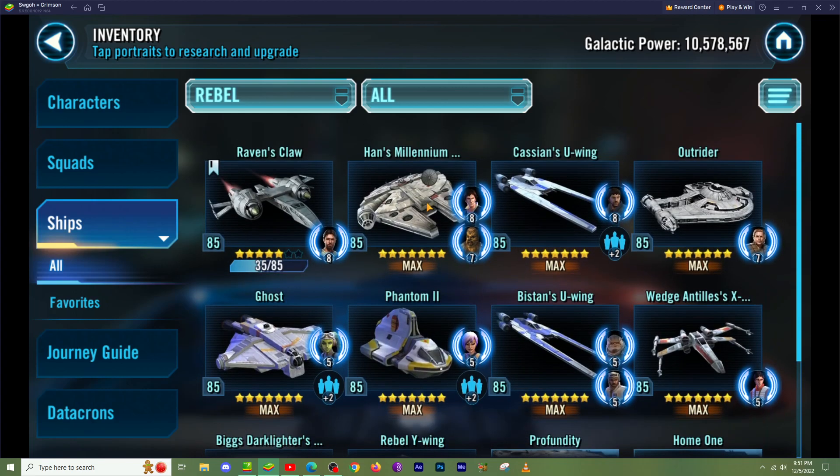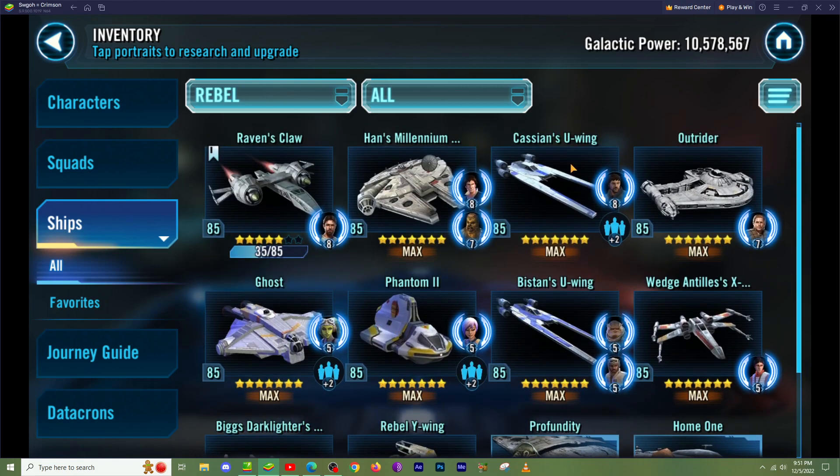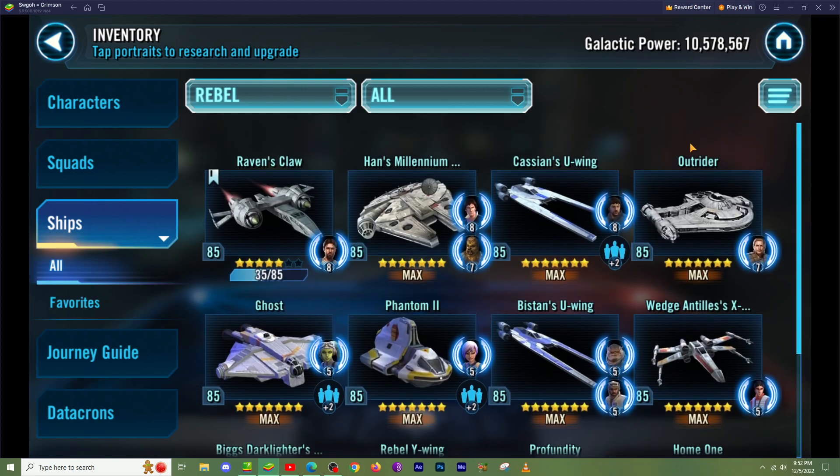The meta for Profundity right now is Han's Millennium Falcon, Outrider, and Rebel Y-Wing as the starting lineup. Then you have Ghost, Phantom, and Cassian as reinforcements. If you're facing Geonosians or similar, you can throw in Wedge or Biggs to taunt and maintain survivability until you get the Profundity ultimate. The Profundity mechanic relies on attacking on a turn to charge up the ultimate, getting critical chance up for Outrider, which is a really cool ship that can be used with both capital ships.